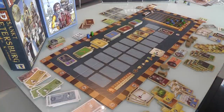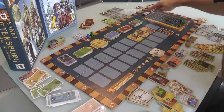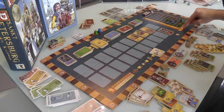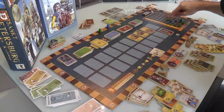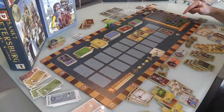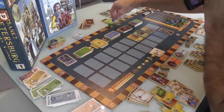Now we get to score. Let's go from left to right. Chickens: Jen is in the lead, she scores 3 points, I score 1. Next up, Jen's in the lead on corn — she scores 3, I score 1. I'm in the lead on apples — I score 3, Jen scores 1. And now Jen's in the lead on fish — she gets 3 points, I get 1.